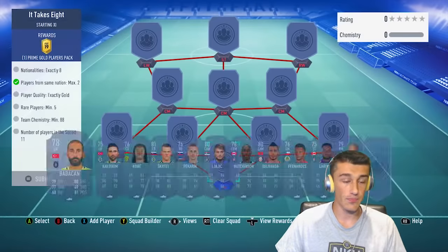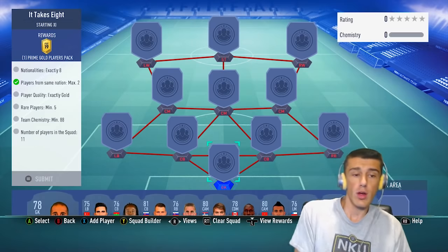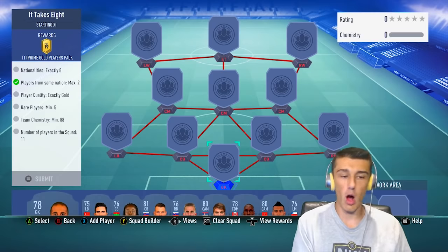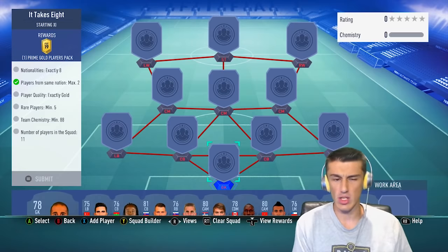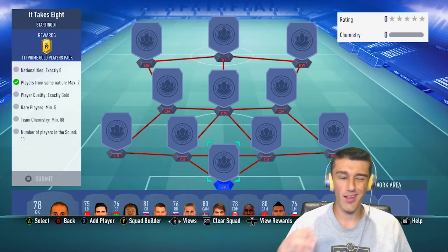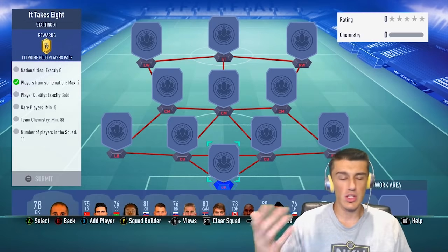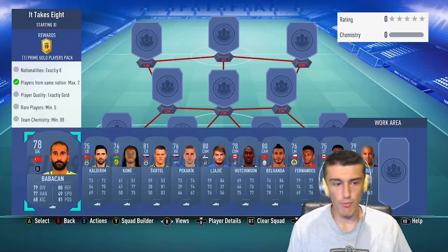Takes Eight is the next one where you need exactly eight nations. In return you get a 45k pack, which is definitely worth it. You need a maximum of two players from the same nation, all gold players, five of them need to be rare, and at least 88 chemistry. There's no league requirement, which means you can go in the same league as long as you get three players from the same nation linking together. We only need 88 chemistry, so you can go with one player from a different league and take the weak link penalty.